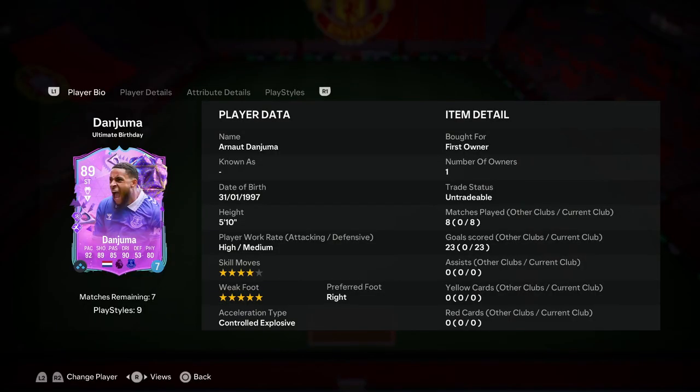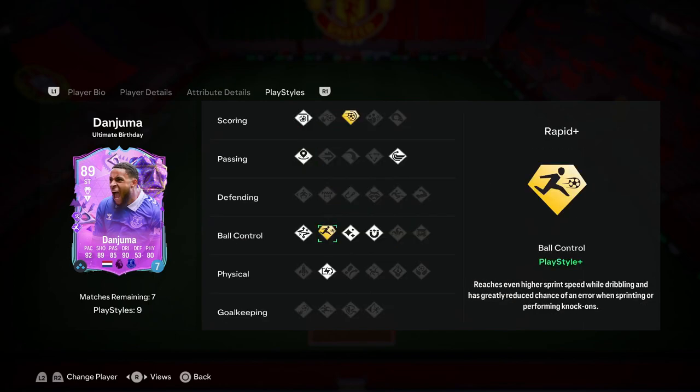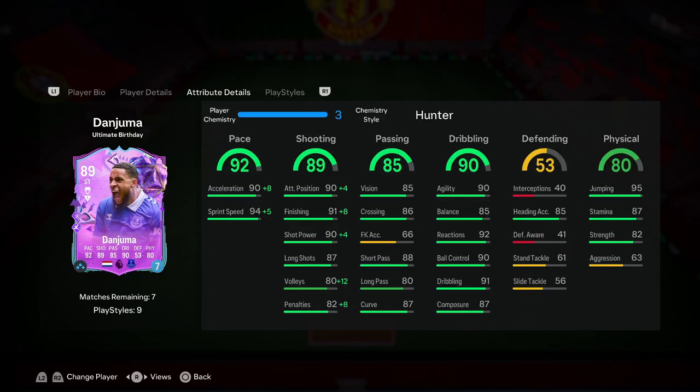After using this Danjuma card I can 100% say he is a hidden gem. A lot of people are going to overlook him because of how cheap he is on the market, and that will be a massive mistake. His pace feels absolutely electric — the pace boost from the Hunter helps a lot even though his base pace is already 92. A lot of it is also influenced by the Rapid Plus playstyle, which makes him even more explosive — especially when exiting skill moves or using that exposed sprint.